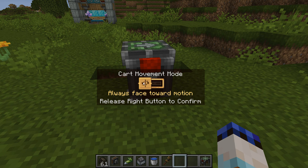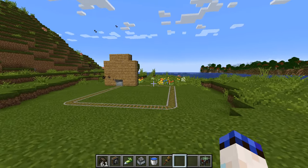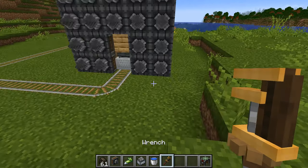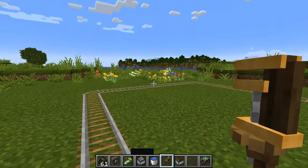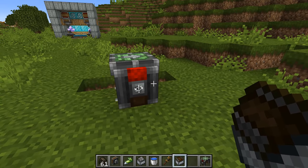So 'always face towards the motion' — yes, that is always facing in the direction that it is traveling, those drills are always pointing forwards. Now if we grab this as it goes by — if I just run and catch up with it and snatch up that cart — I can come and place it back in this cart assembler and we'll change its setting.